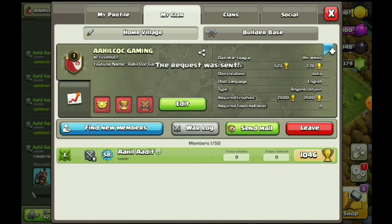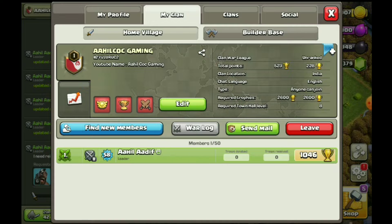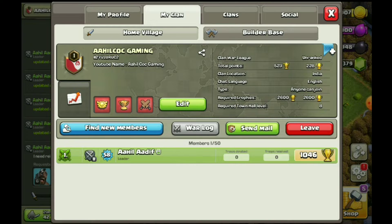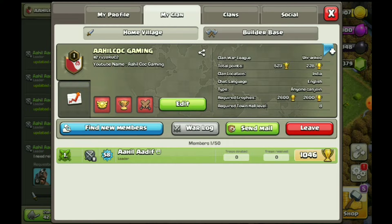you will need a clan requirement. First of all, you will be in a Town Hall 8. You will need trophies. First of all, you will need to join the Master League.